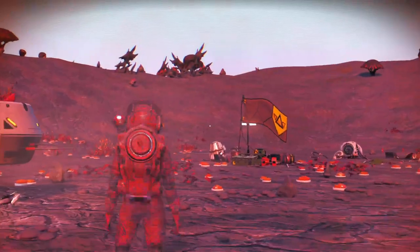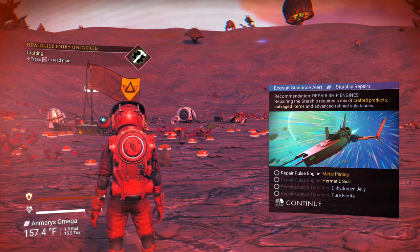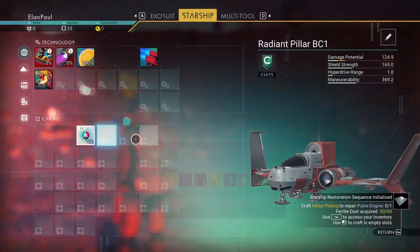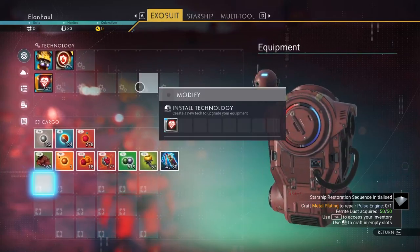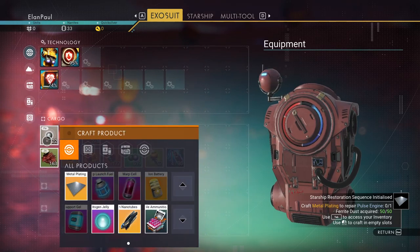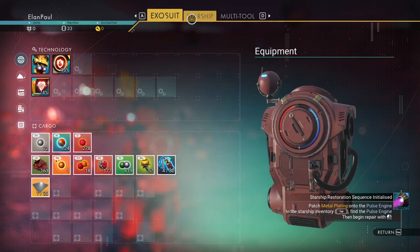The pulse engine is critically damaged. We need a hermetic seal and metal plating. The launch thrusters are also critically damaged. Let's exit the ship and repair the pulse engine. We need to craft metal plating: go into inventory, and to make it you need 50 ferrite dust. We have enough, so let's go ahead and create the metal plate right now, then go back to the starship.